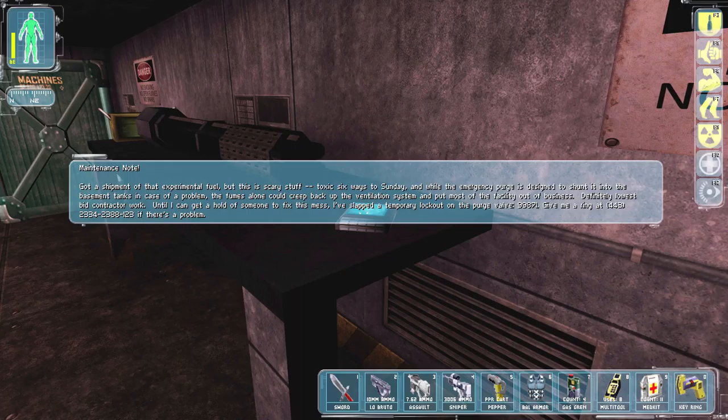"The purge system is designed to shunt it into the basement tanks in case of a problem. The fumes alone would creep back in the ventilation system and put most of the facility out of business" — definitely a lowest bid contract.